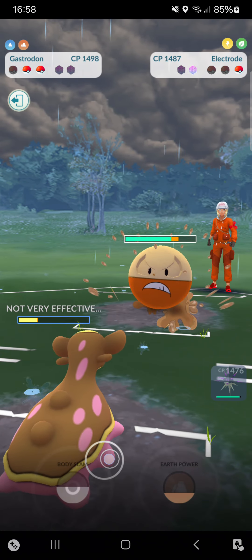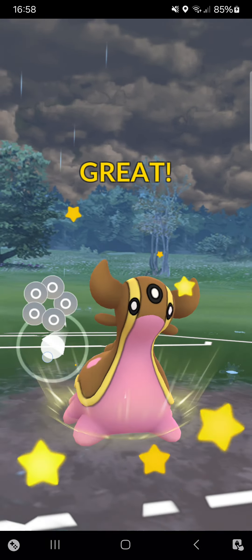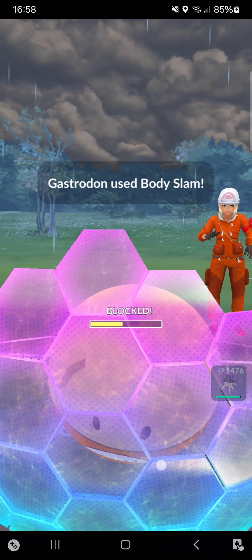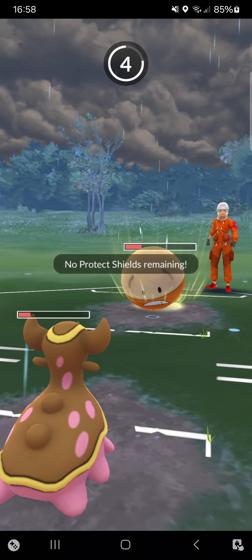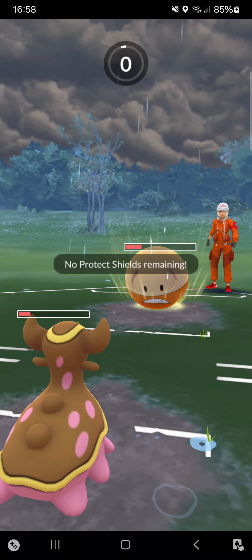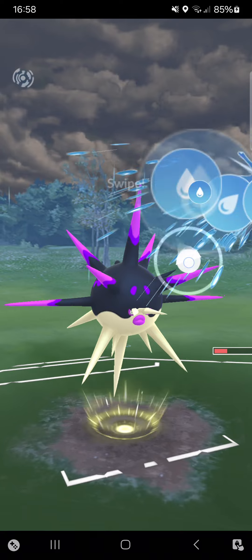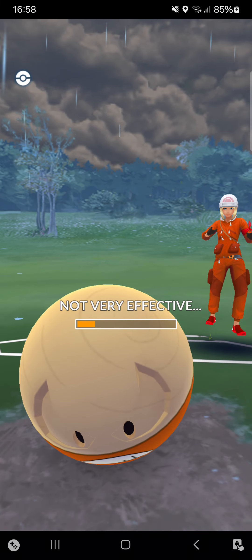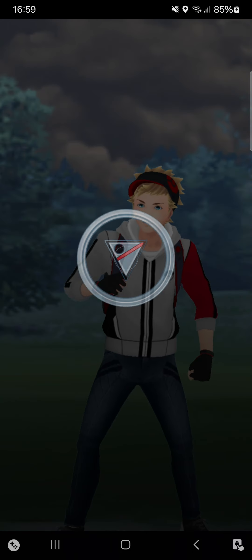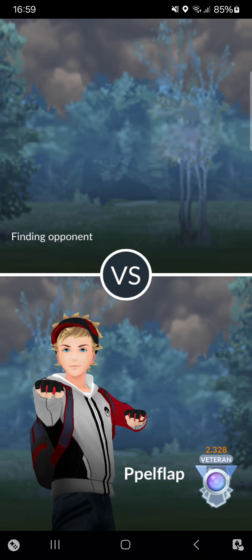Going into Gastrodon — look at that Mud Slap damage. Going for Body Slam — that will definitely be shielded. Continuing with Mud Slaps. She may make it to a back-to-back Wild Charge — no, she goes for Energy Ball instead. I can make it to Aqua Tail — didn't want to risk Wild Charge hitting me. Aqua Tail gets the KO and I'm winning! The opponent's Wild Charge won't be enough to KO my Overquill — and no one ever throws Overquill, that's why I'm doing it.